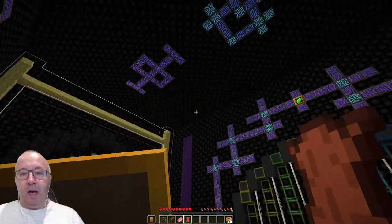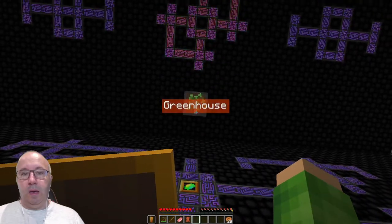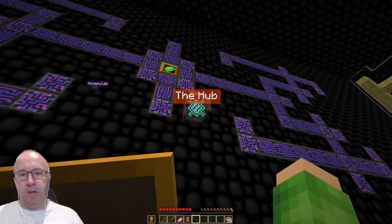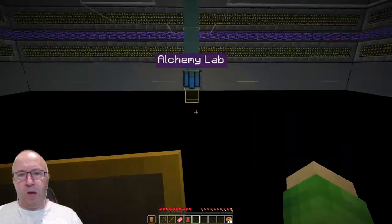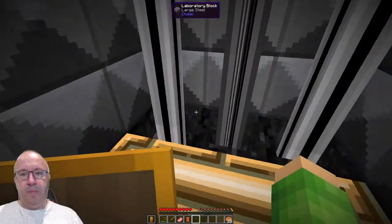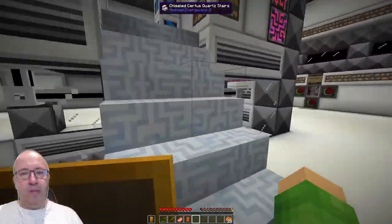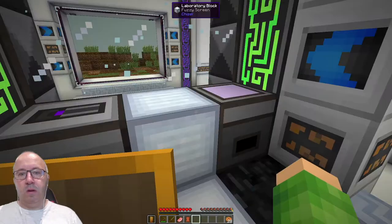Alchemy lab — back to the hub. I want to go to the hub. I also want to go to another hub. No, this isn't where I want to go. The observatory, I'm guessing, is the main room — that's where we want to go. So we have that, we put that drive in there. Do I press that button now?